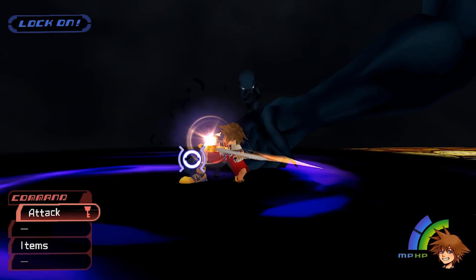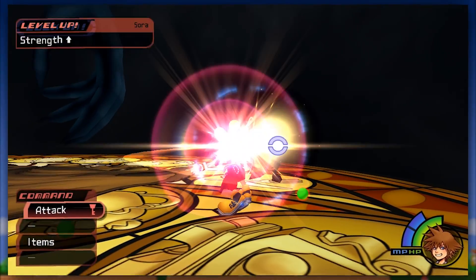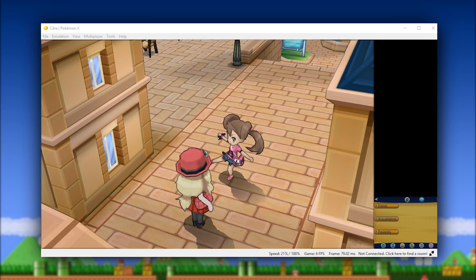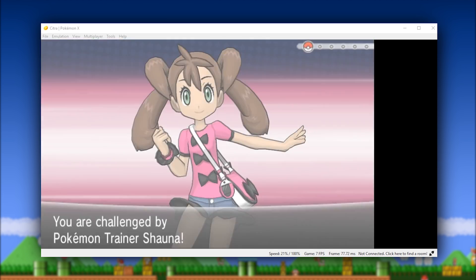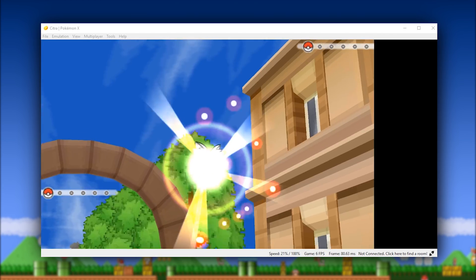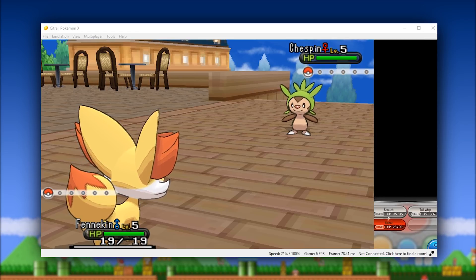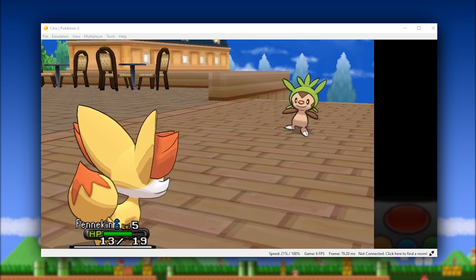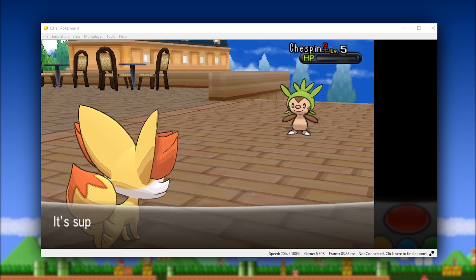To kick things off, let's take a look at Citra, the 3DS emulator, where they have delivered a brand new updated Canary version that is going to make a lot of Pokemon fans happy. Your eyes are not deceiving you — thanks to the hard work of one of the very talented developers over at Citra, one of this emulator's most long-standing bugs is finally fixed. With the brand new implementation of an LLE or Accurate Audio subsystem, Pokemon X and Pokemon Y are now considered playable on this emulator. However, this new LLE subsystem also makes the emulator perform much, much worse than it previously did.